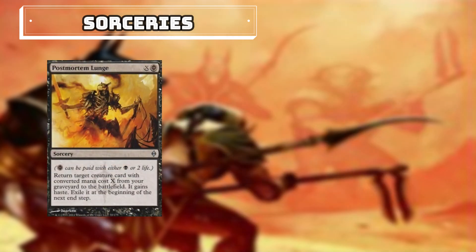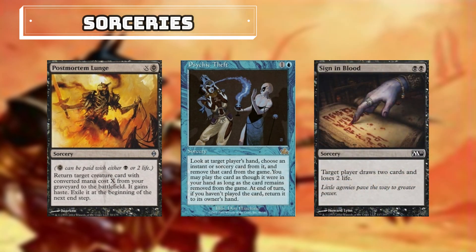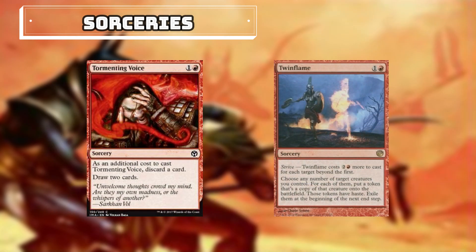Postmortem Lunge will allow us to return target creature card with converted mana cost X from our graveyard to the battlefield. Psychic Theft — we can look at target player's hand and choose an instant or sorcery card from it and exile it; we can cast that card as though it were in our hand, and if it is not cast at the end of the turn we will put it back in the player's hand — but with Obeka, we can end the turn, making sure they don't have access to that key instant or sorcery. Signing in Blood — we can draw 2 cards and pay 2 life. Tormenting Voice — we can discard a card to draw 2. And Twin Flame — we can choose any number of target creatures we control; for each of them, put a token that's a copy of them onto the battlefield, they gain haste, and then we can use Obeka to end the turn to keep those tokens.